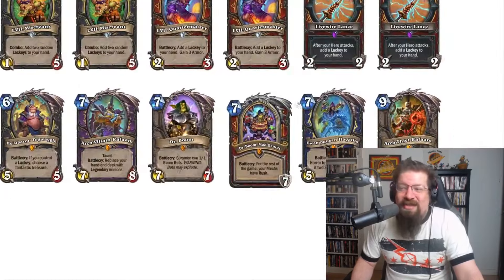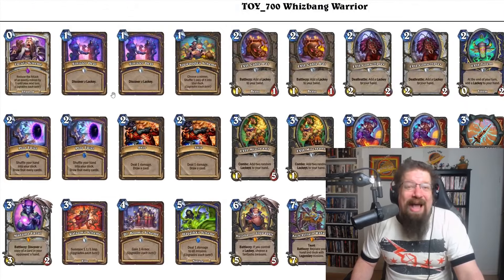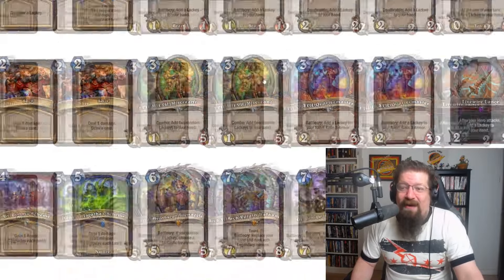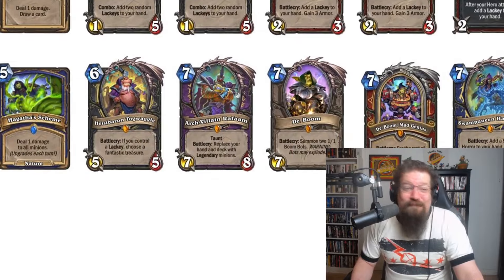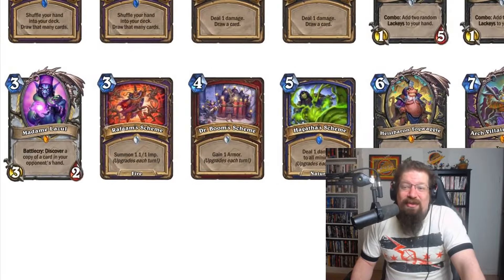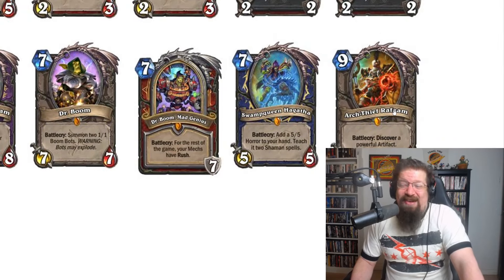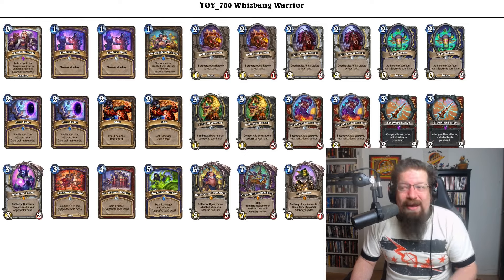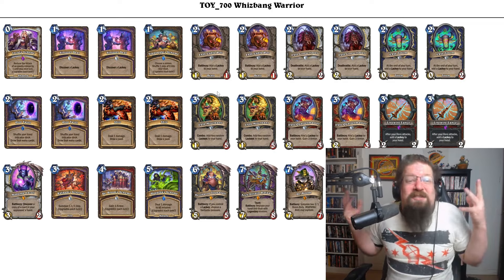The last one is the Warrior deck, which is pretty awful. It's got all the lackey and evil cards from Rise of Shadows — the schemes, Sinister Deal, lackey cards from Rogue, Warrior, Priest, and Shaman. Two Livewire Lances, Rafaam as a legendary, Togwaggle, Lazul, and a hero card — Dr. Boom Mad Genius, Dr. Boom himself, Swamp Queen Hagatha, and Arch-Thief Rafaam, which is terrible. Some of these decks are pretty bad, some are okay, some have a shot at winning — but it'll be a hell of a challenge to try and take Whizbang to legend. Maybe someone could get that lucky.